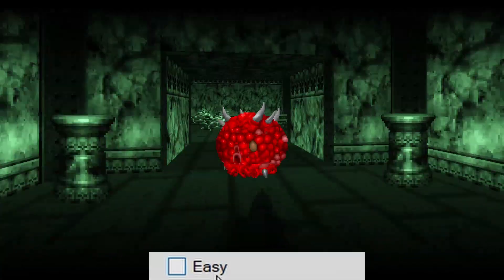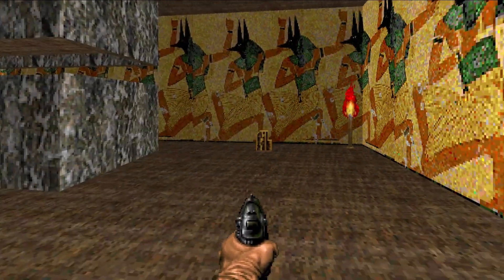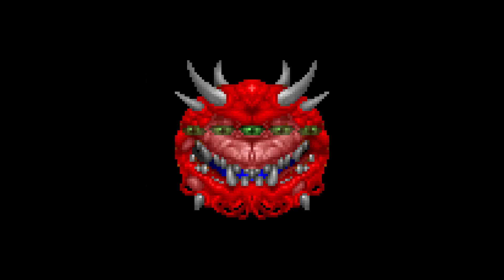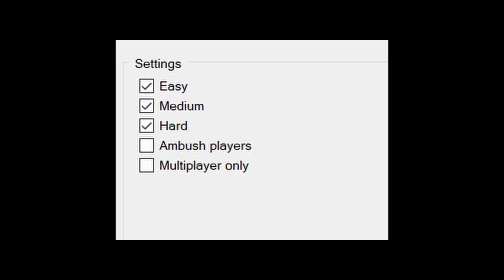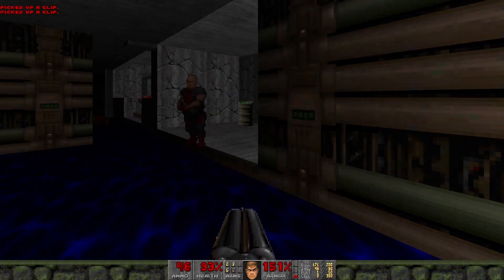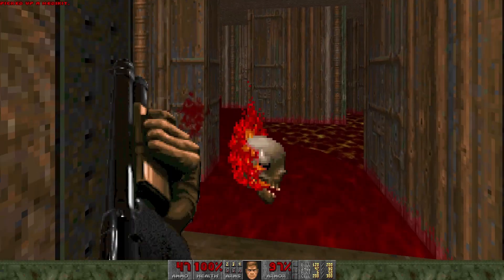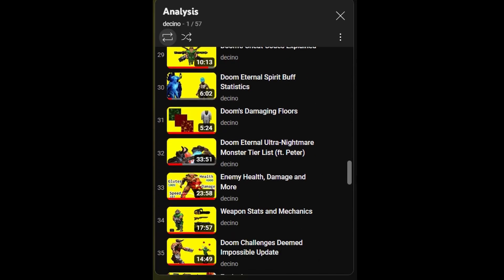Same with ticking off Easy — the entity will no longer appear on I'm Too Young To Die and Hey Not Too Rough. There is also multiplayer only, which is pretty much the same as the difficulty tags, but the entity will only appear in multiplayer sessions like Co-op and Deathmatch. And finally, Ambush Player — with this ticked on, the enemy will gain 360 vision and will only wake up until the player enters their line of sight. So if you're looking for more information on stuff like enemy behaviors and the properties of power-ups, I would HIGHLY recommend the videos by Decino. He has a bunch of videos going into Doom's inner workings, which is great to know when getting into mapping.